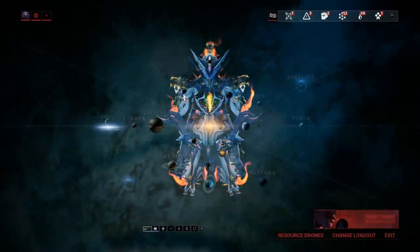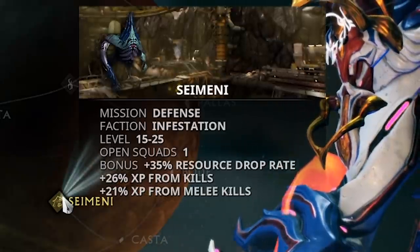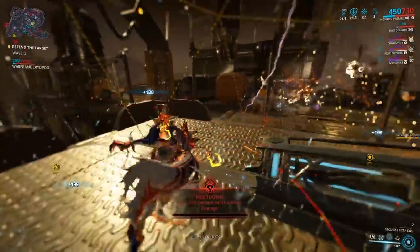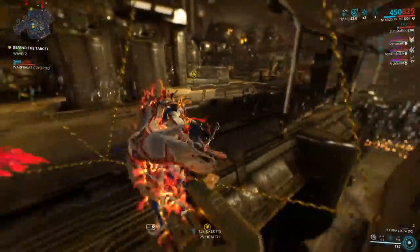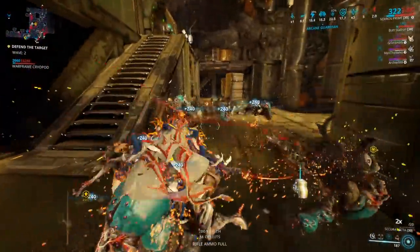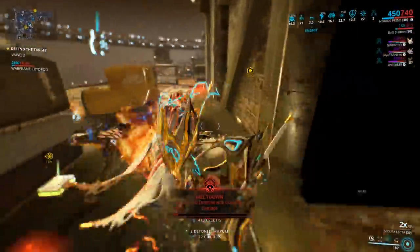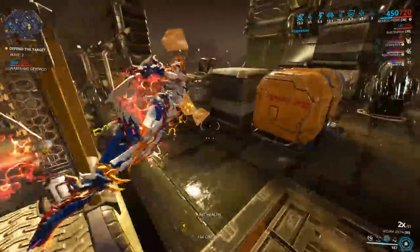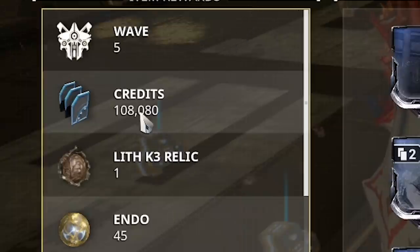The best way to utilize your first mission of the day double credit booster is one of two missions. One is super useful for newer players: Saimon Oncerus, a dark sector defense mission. The first five waves grant you 20,000 credits, and with a credit booster you get double, stacked with the first mission of the day booster. Extract after five waves and repeat for more credits.